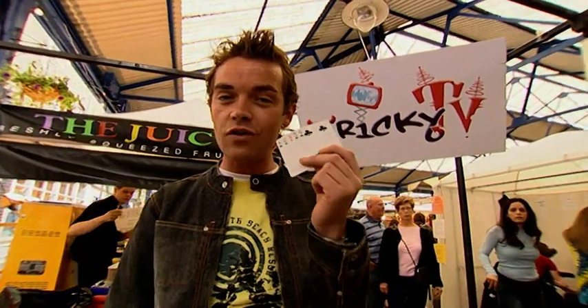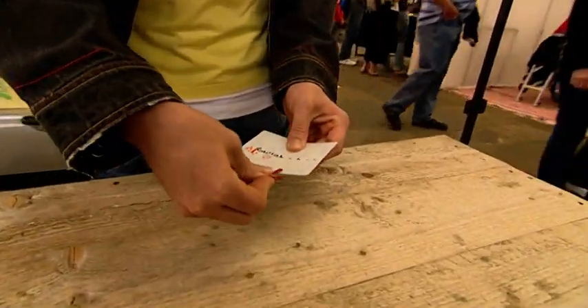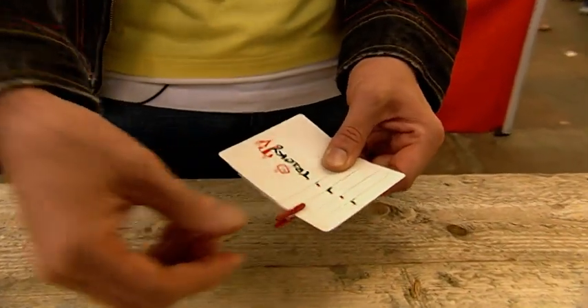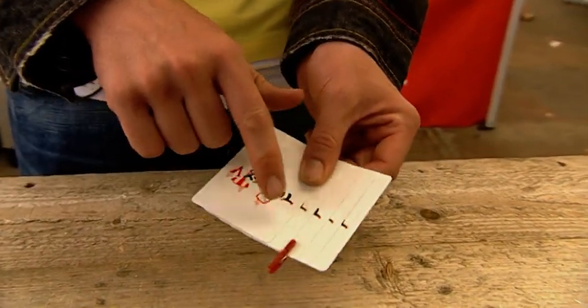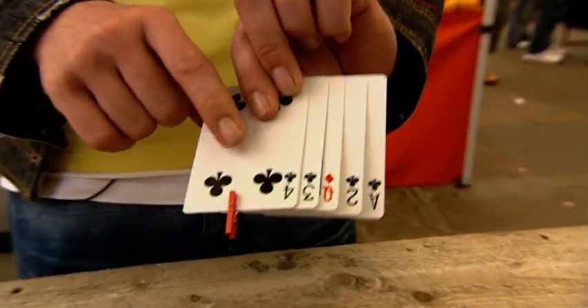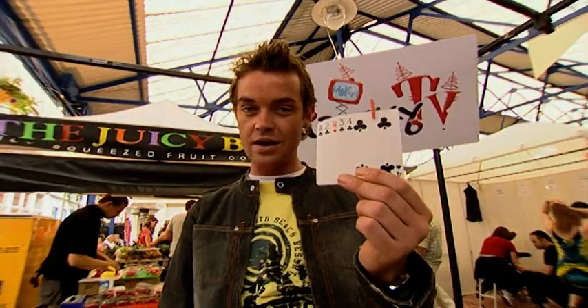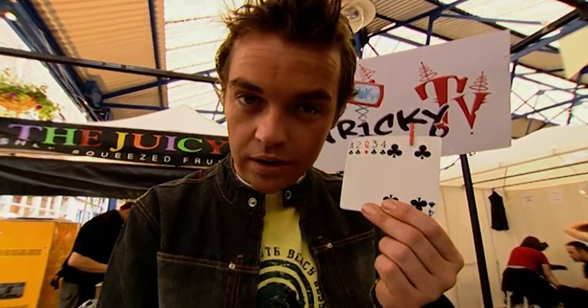Because this is a natural optical illusion, it means that 99% of people that try it will get it wrong. When all the cards are held together and you put the clip on just the middle card, you're actually also clipping the end card. So when the cheat turns the cards over, it looks like you've got it completely wrong. This is brilliant — and now you know the secret, you can beat the cheat.